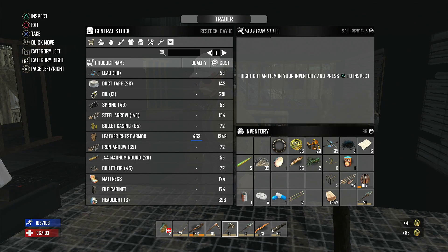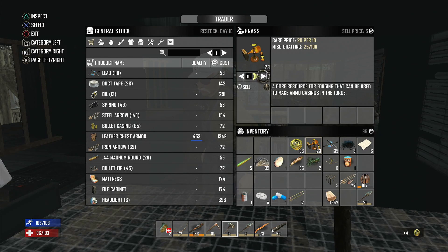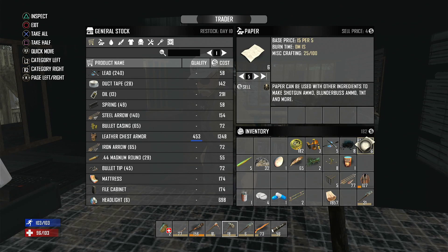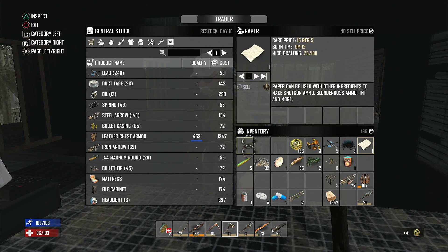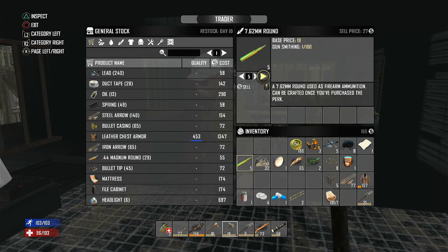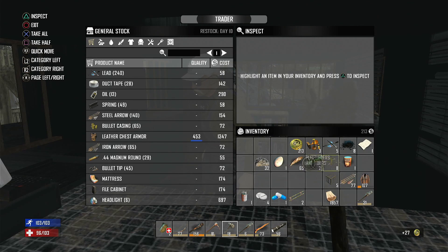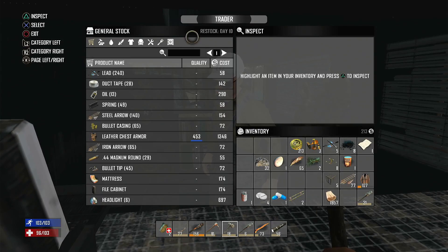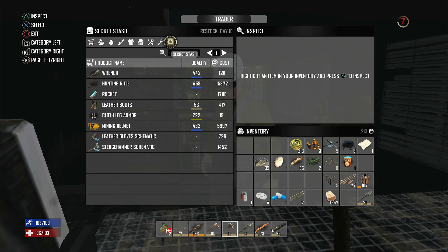It feels really weird selling ammunition, it really does. Well, brass doesn't sell for much, and neither does lead. He won't buy the last five. No sell price on gunpowder. Paper — he'll buy five of them. 213 bucks. Alright. He's got a wrench and it's 1,211 Dukes, and I've got 213. I think I might just be buying tinned food for now then.